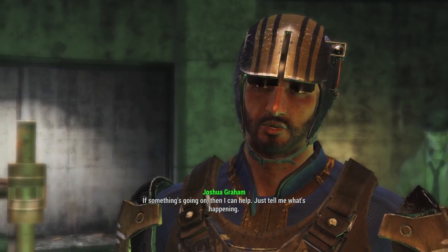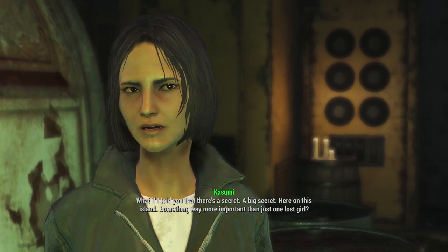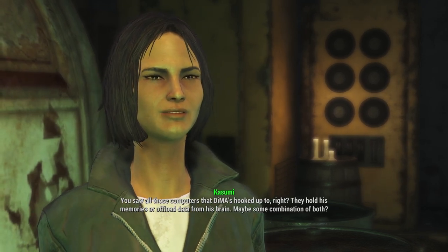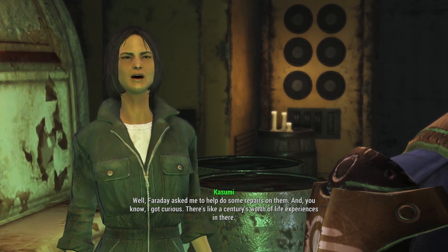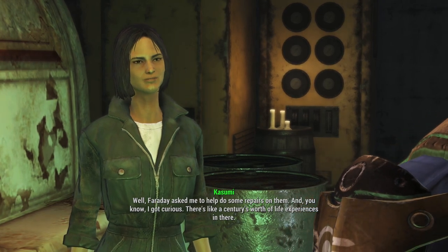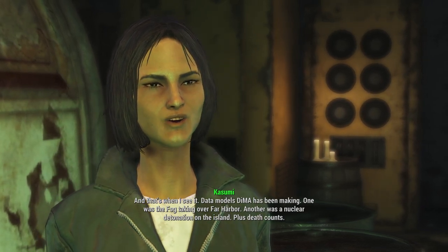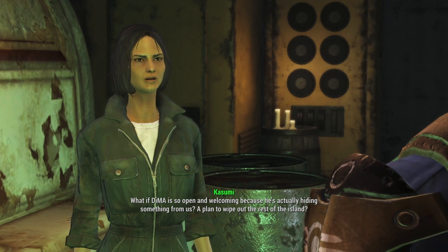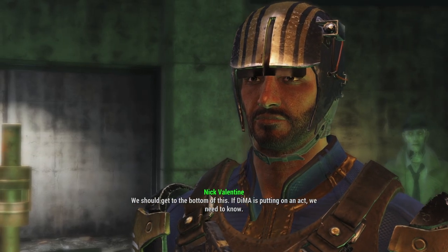Kasumi tells me there's a big secret. Dima is hooked up to computers holding his memories and offloading data from his brain. While helping Faraday with repairs, she got curious and found data models Dima has been making — one was the fog taking over Far Harbor, another was a nuclear detonation on the island, plus death counts. What if Dima is hiding a plan to wipe out the rest of the island? We need to get to the bottom of this.